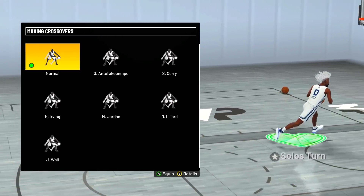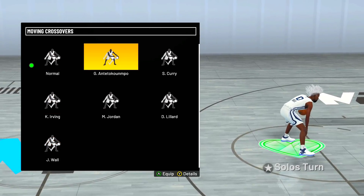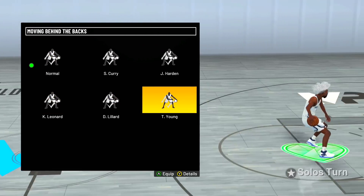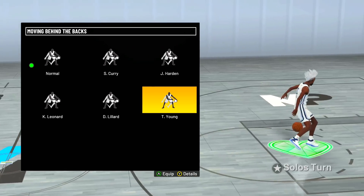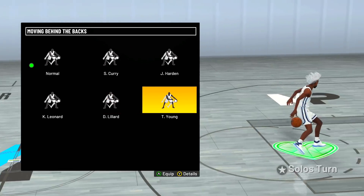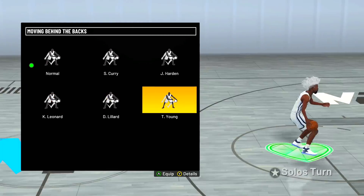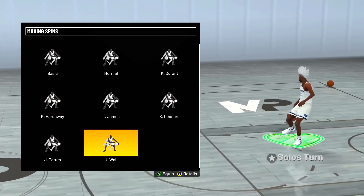For moving crossovers they didn't add any new ones this season. I've been using Giannis — either Giannis or Curry, they're both really good, but I've been using Giannis recently. For moving behind-the-backs, they did add one — Trae Young's behind-the-back. It's kind of slow and off to the side. I use Kawhi Leonard — you can see how much quicker Kawhi is. It's smooth and quick. Trae Young's is just off to the side and much slower, so use Kawhi.